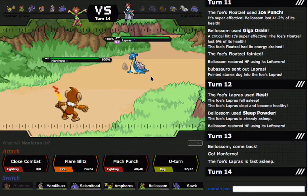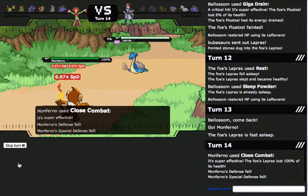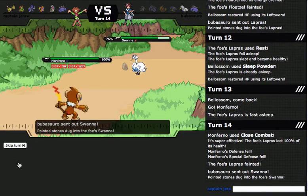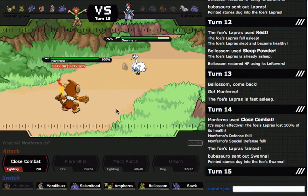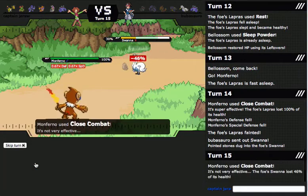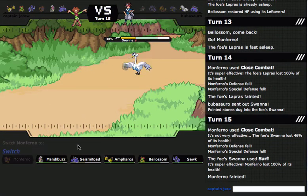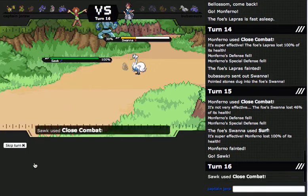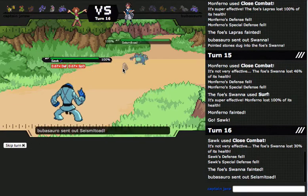I was fearing him to Sleep Talk Surf there, but I'm just going to Close Combat. Nice solid KO. So this match was kind of just a stupid one. Now then comes the Swana — this thing's a problem. Oh, I'm faster — sweet. He doesn't have any speed investment. I'm just gonna send in Scrafty and click Close Combat. Just kill him with a resisted move — why not? Because that's what Scrafty and Monferno do: they just kill things with resisted moves.